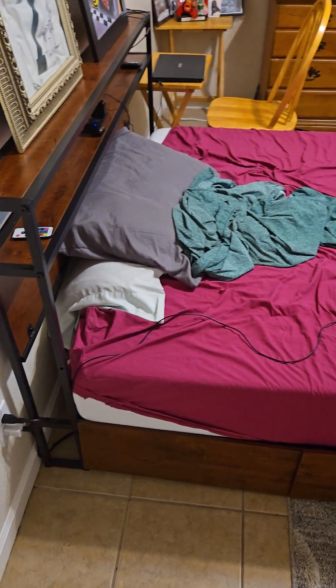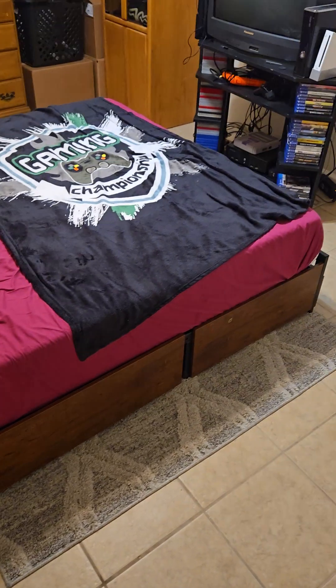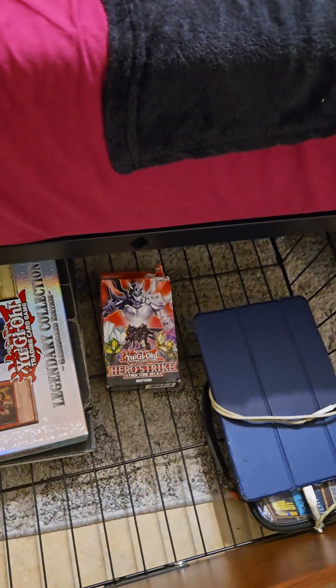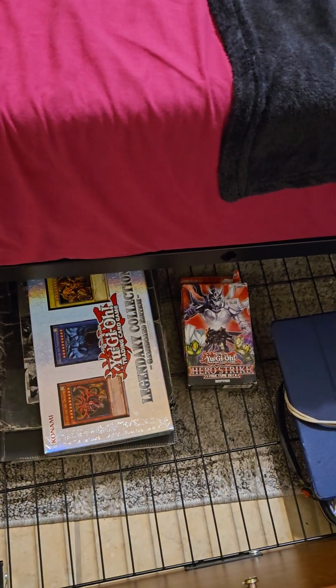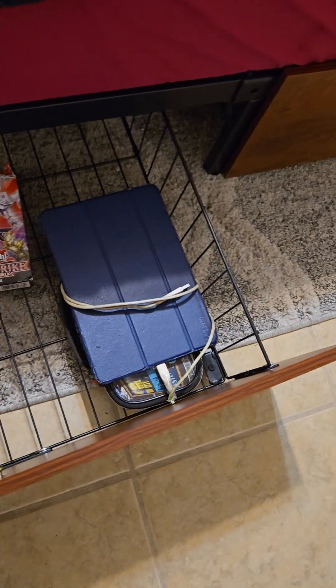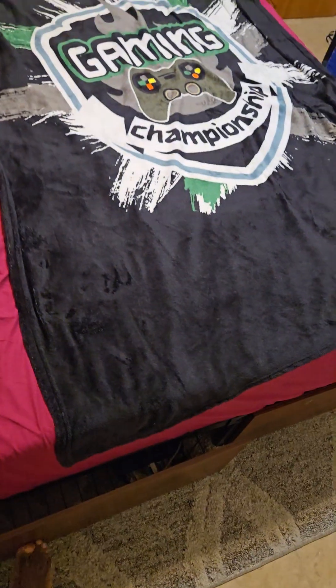It is a foundation bed, and the cool thing about it is it has drawers — two drawers on the left, two drawers on the right, and two drawers on the front. In this drawer right here there's all of my Yu-Gi-Oh cards, my Pokemon card binder, my anime drawings, my tablet for game plays and discussions, and my Nintendo Switch case.